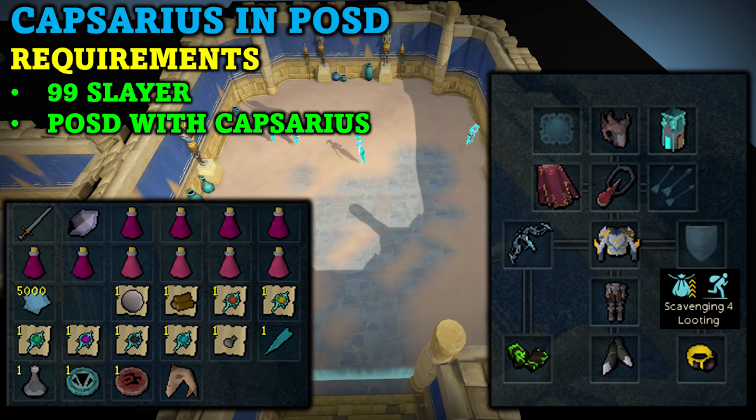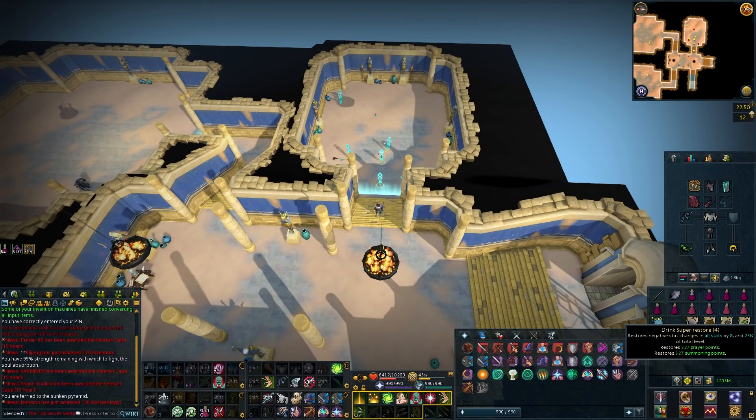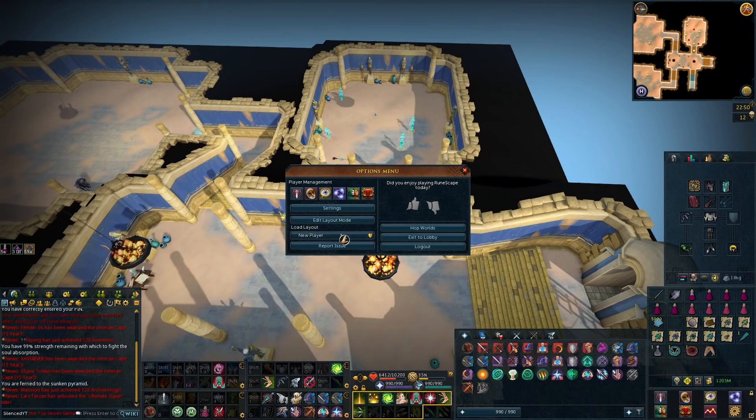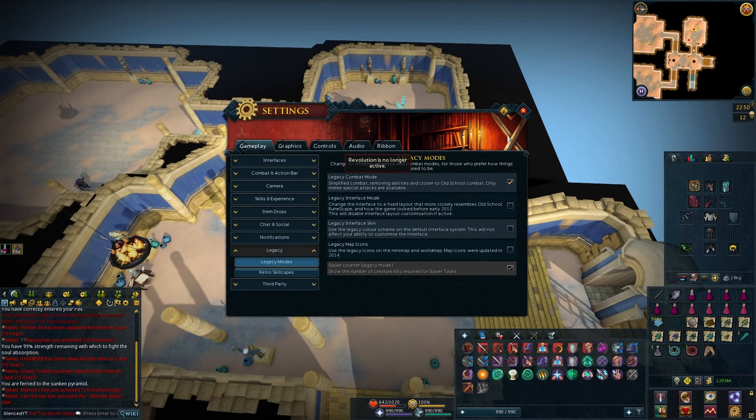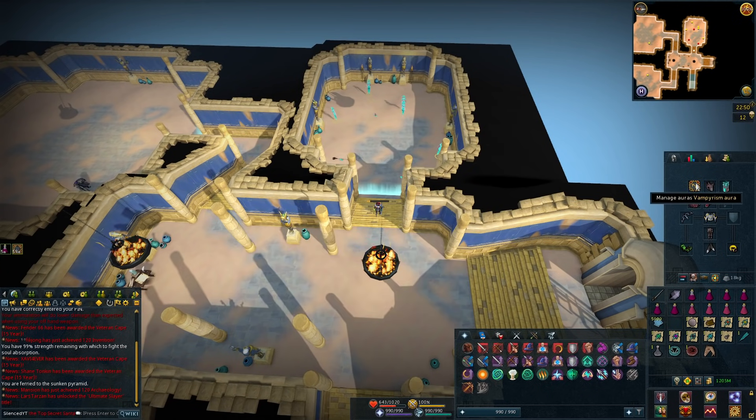You can also bring a spring cleaner, which will be able to disassemble and alch some of the lower tier salvage for extra profit. For your inventory you will want to bring aggression potions, an enhanced Excalibur, and an elven ritual shard. You'll want to bring magic notepaper to note the ascension keys, and I have some super restores as well as basically one of every noted item just to keep the inventory organized. You will want the Capsarius in your small slayer dungeon, and then turn on legacy mode, go to the middle of the room, and use an aggression potion.